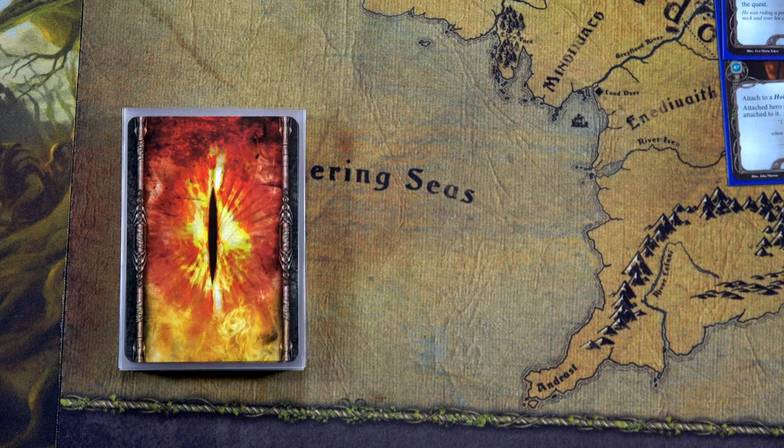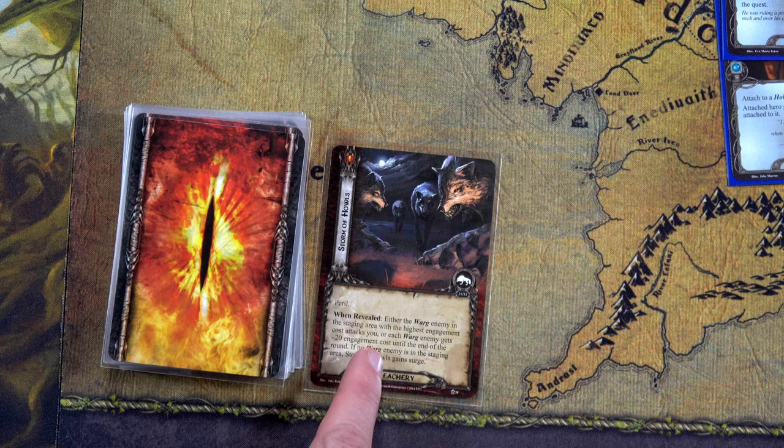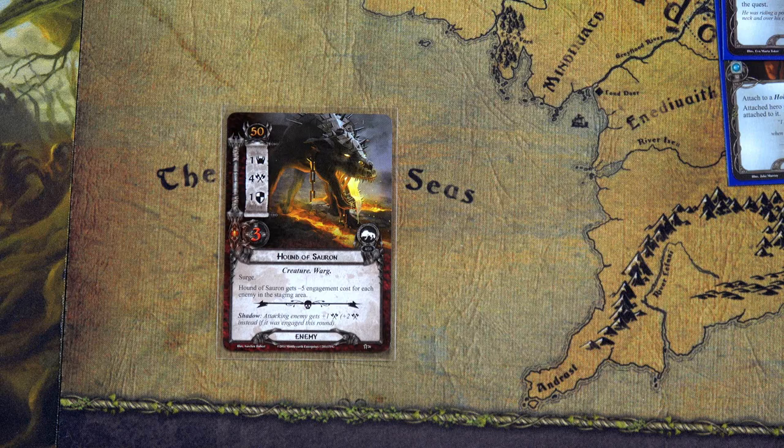The first encounter card for the Rohan deck is Apparel. When revealed, either the Varg enemy in the staging area with the highest engagement cost attacks you immediately, or each Varg enemy gets minus twenty engagement cost. Attack me! This is actually nice because I don't have to engage the enemy to defeat it, thanks to Grimbeorn.